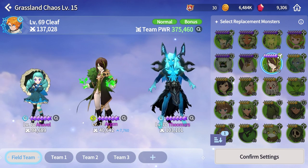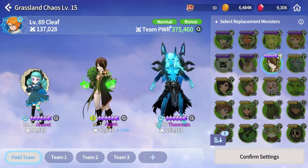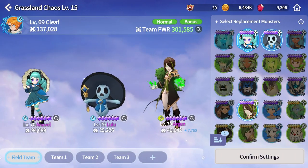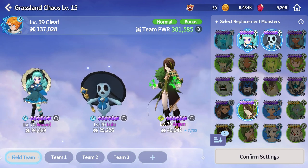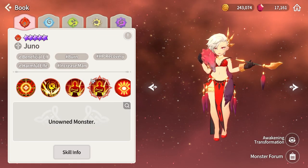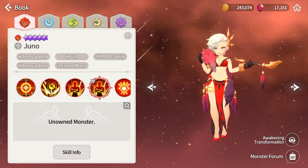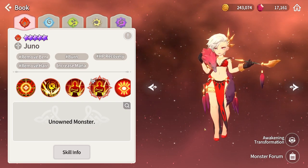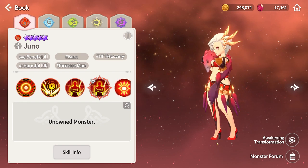Most people are running healer plus two damage dealers. But for a safer run, I would suggest one party member take two healers like Annabelle and Lulu or Shushu. I also really like Juno because she cleanses all the debuffs off of one monster or summoner. This boss tends to stack quite a few debuffs so Juno being able to heal all of them is pretty strong.